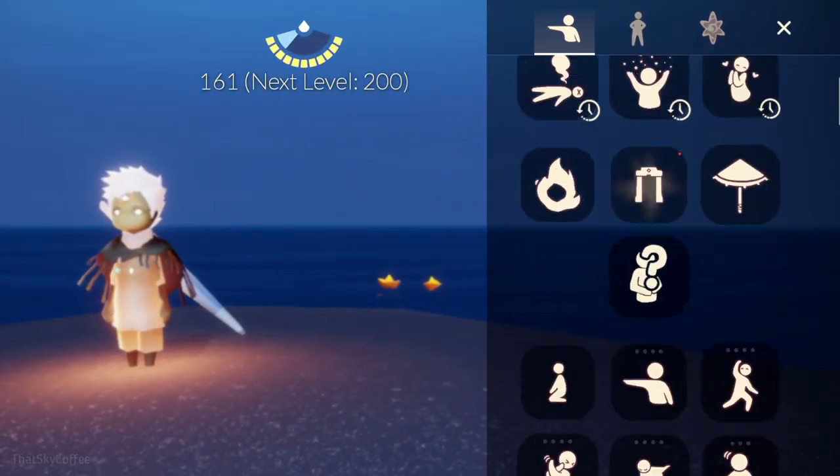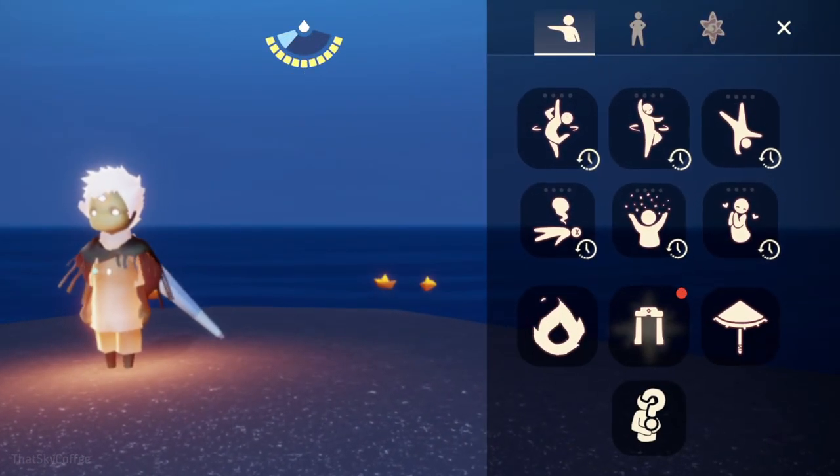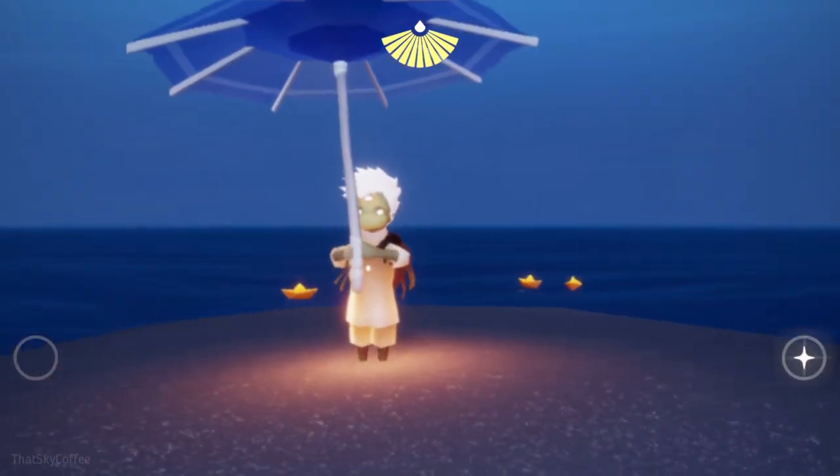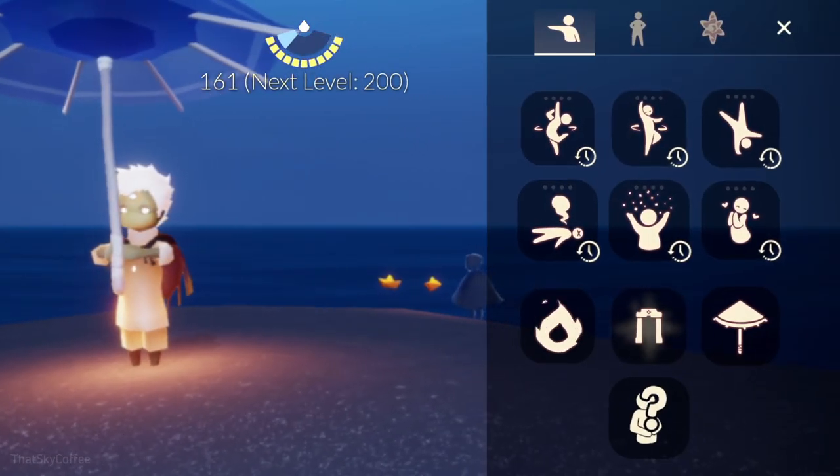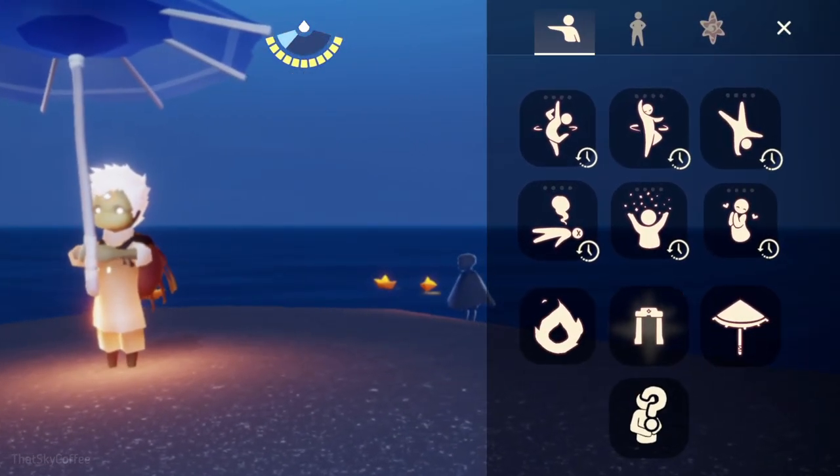To do this glitch, first take out your umbrella. Try to keep the emote you want to use in the recently used emote list so that it appears at the top of the emote menu.